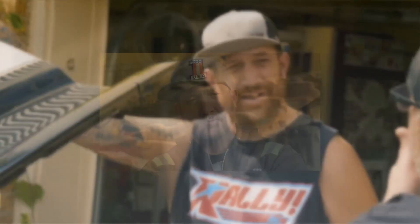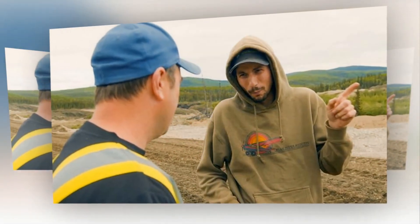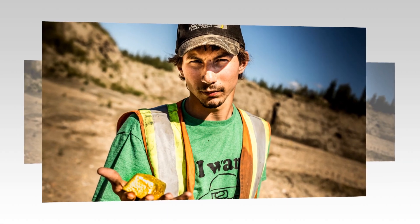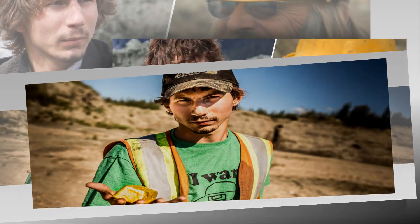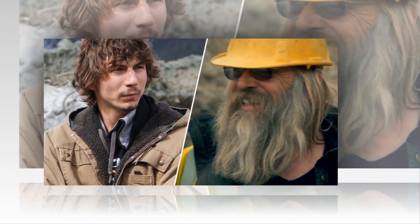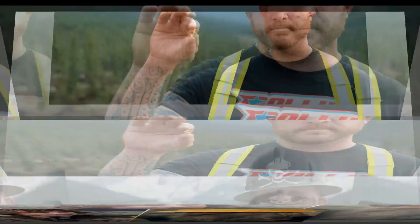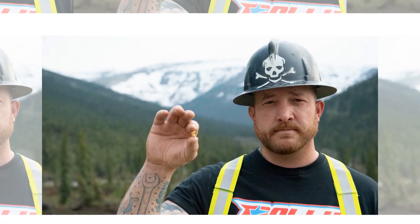Unfortunately, frozen pits halted their progress at the bridge cut, leaving them no choice but to return to the long cut. Determined to salvage the operation, Parker devised a new plan: he ordered his crew to dig an 8,000-foot-long ditch around the cut's perimeter to drain meltwater and accelerate thawing. The team is now working to uncover pay dirt in these ditches to stockpile for the wash plant. Foreman Mitch Blaschke leads the effort, breaking through permafrost with a 480 excavator equipped with a custom ripper aptly named the Devil's Finger.